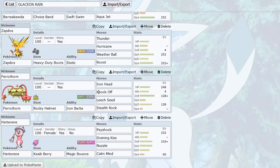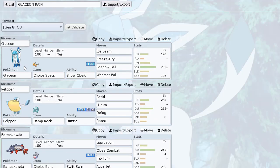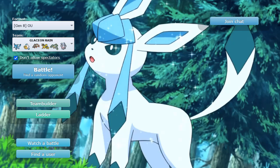Ferrothorn has Rocky Helmet and Iron Barbs chip on a lot of different Pokemon. Because I have Nuzzle on Hatterene and I have Static from Zapdos, I'm running Iron Head on Ferrothorn so I don't have the negative effects of Gyro Ball when a Pokemon is slowed. Hatterene is there for Magic Bounce — two attacks plus Nuzzle. I'm running Nuzzle to slow things down; paralysis is always fun, especially to speed up Glaceon since it's a very hard hitter.